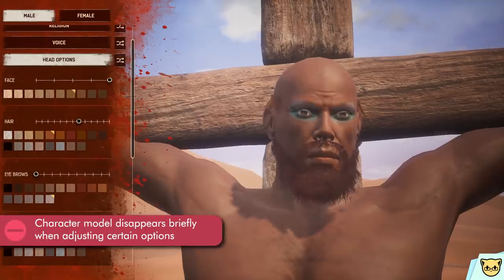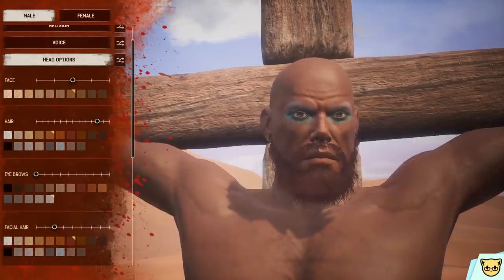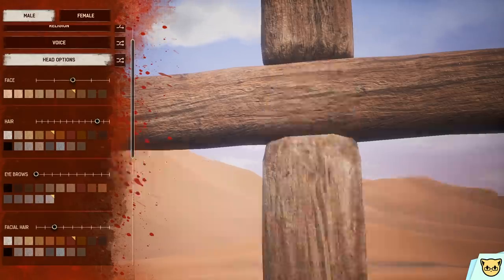When going through the face and hair options, the character flashes for a split second every time you go to another option, which is pretty disorienting and makes it really hard to know what's changing whenever you're going through different options.